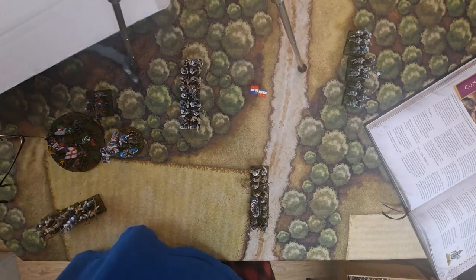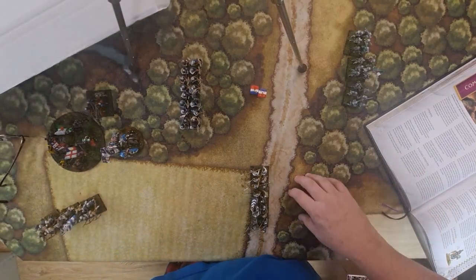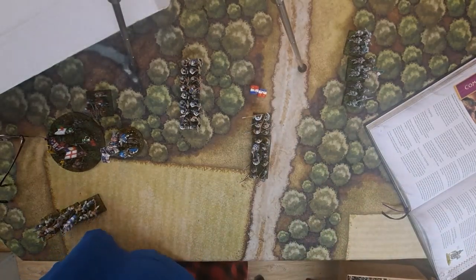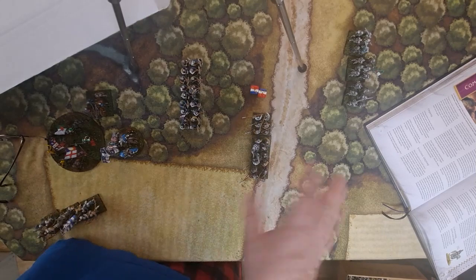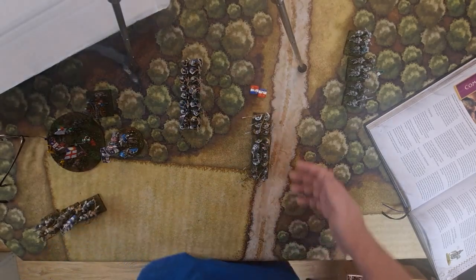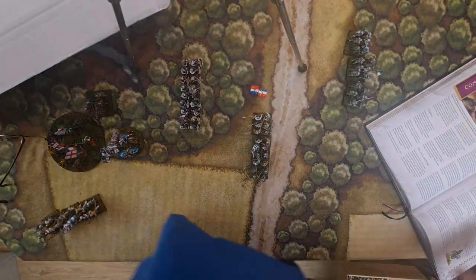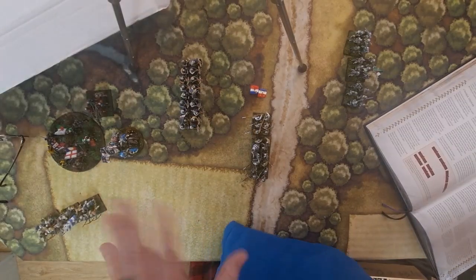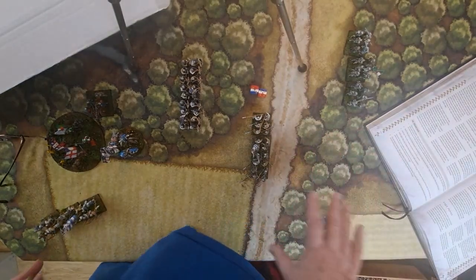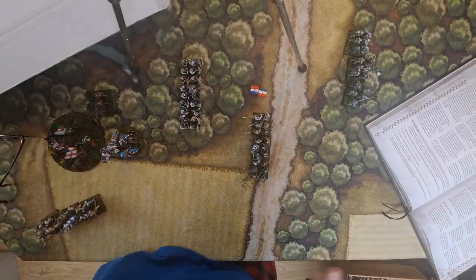Once units get close they start being sucked into the combat. That's basically initiative moves — it's a free move, you can charge in or do one move back. But that's their order for the turn; if you do that, the unit is done. It represents the local commander getting them out of trouble or into trouble. No rolling — it's automatically done.